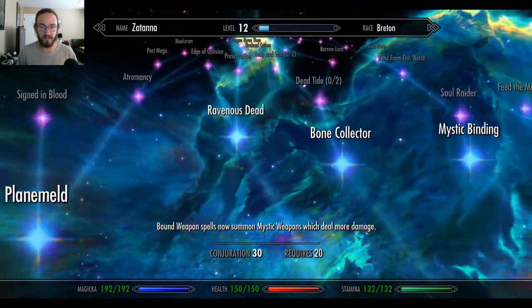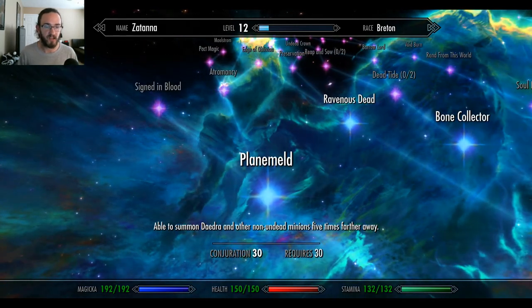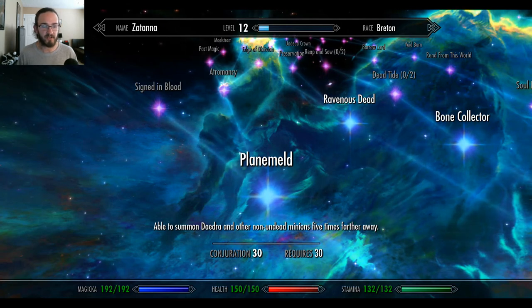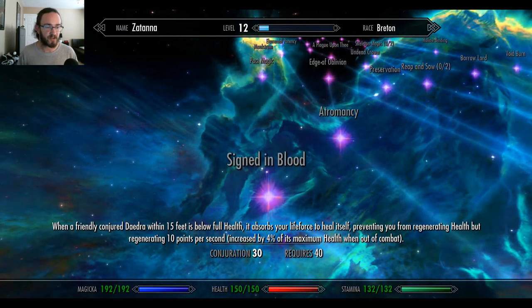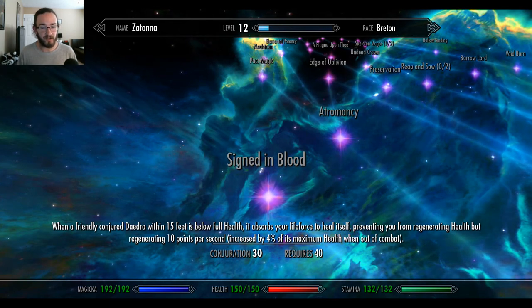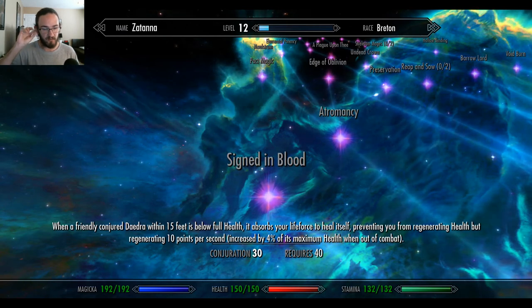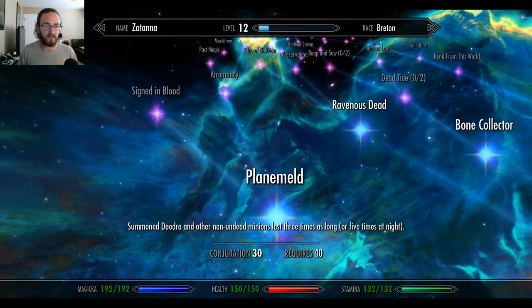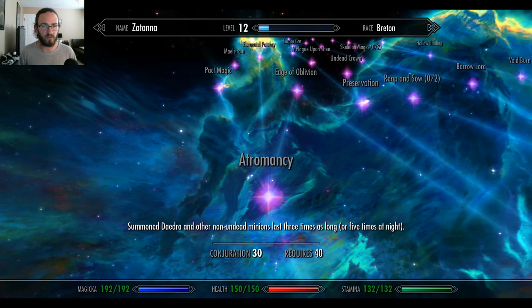Plain Meld: able to summon daedra and other non-undead minions five times farther away. Signed in Blood: when a friendly conjured daedra within 15 feet is below full health, it absorbs your life force to heal itself, preventing you from regenerating health but regenerating 10 points per second, increased by 4% of its maximum health when out of combat. Automancy: summon daedra and other non-undead minions last three times as long, or five times at night.